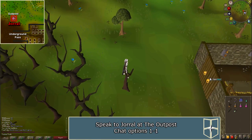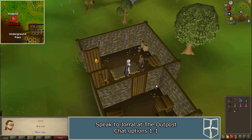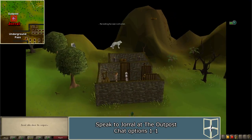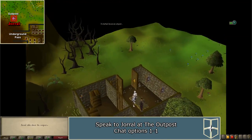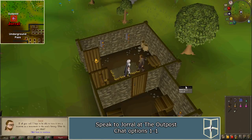Speak to Jeral and ask him to tell you more. A cutscene will occur. Afterwards, tell him that you will make a stand for history. You can then ask about the Traitor Nadrox, the Ghost in Port Phasmatis, and the Warrior in Rellekka if you would like. Be sure to check your quest journal to make sure Making History has begun.